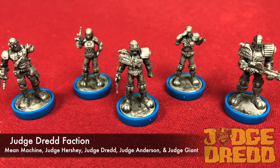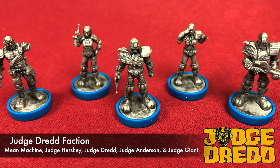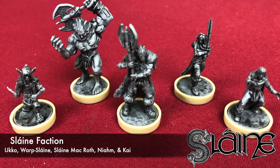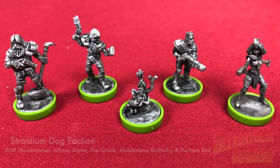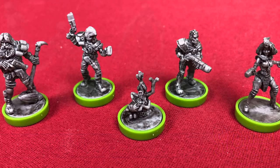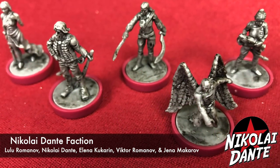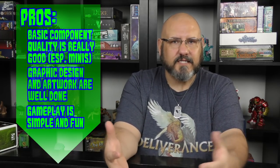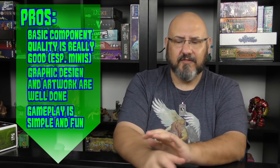My first pro is basic component quality — really talking mainly about the miniatures. Each faction has a number of characters, each with their own design and eccentricities. All the miniatures come with a wash applied, and the colored base rings help distinguish factions. I was very happy with the quality of the miniatures. The other Wildlands game also had miniatures, so it's not a differentiation between the two, but these really make the game pop.